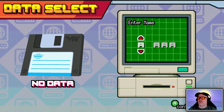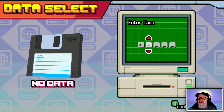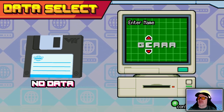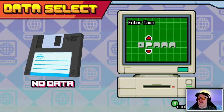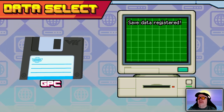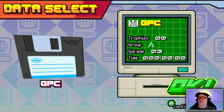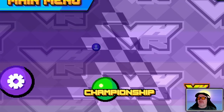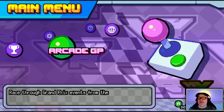The controls are quite quick — oh my god, it's so sensitive! I'm going to use the D-pad for this. GP, L, M, N, O, P — and we go for a C there. Continue. Yes, save data registered.